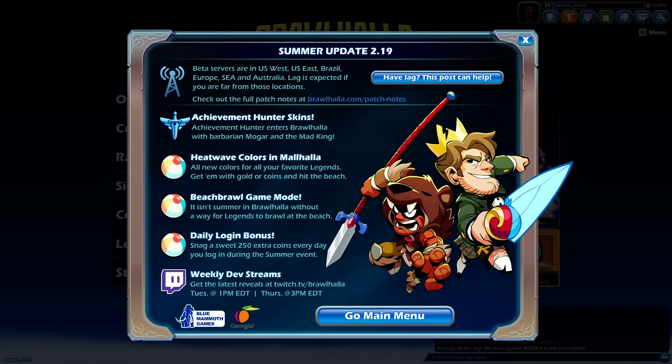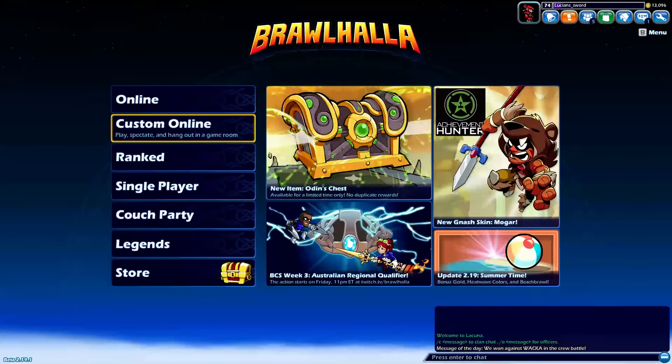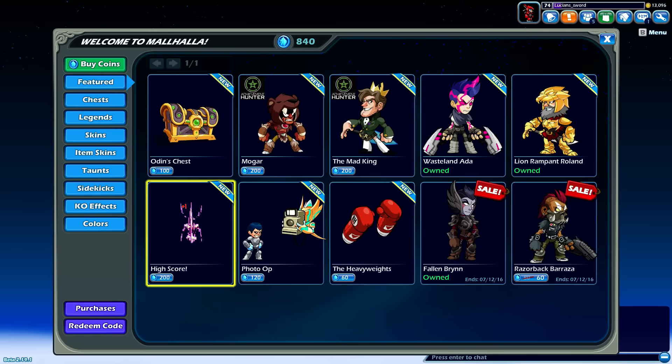They also added a new game mode called Beach Brawl, so we're gonna check that out. And also, during the summer event — which I believe isn't until about the end of July — every day you log in you get an extra 250 coins, so be sure to log in every single day.